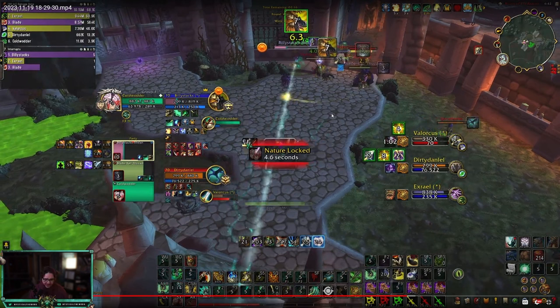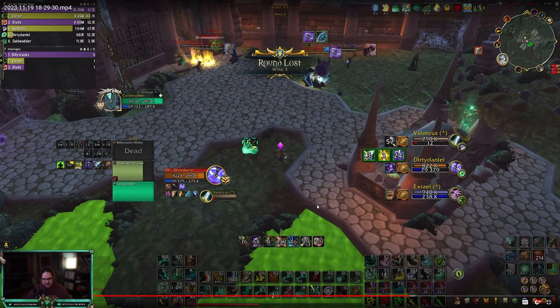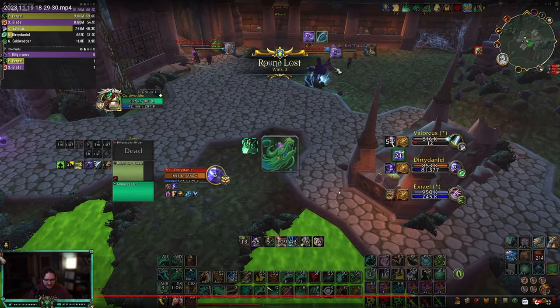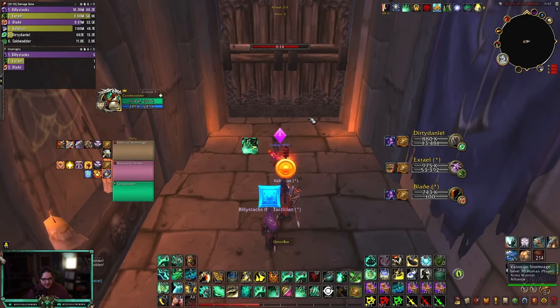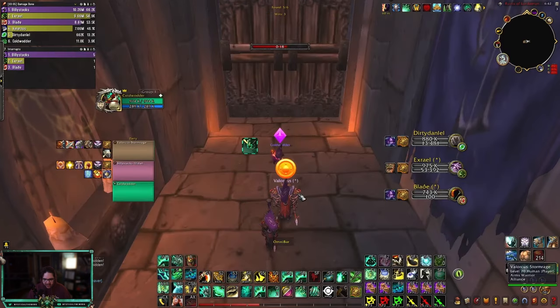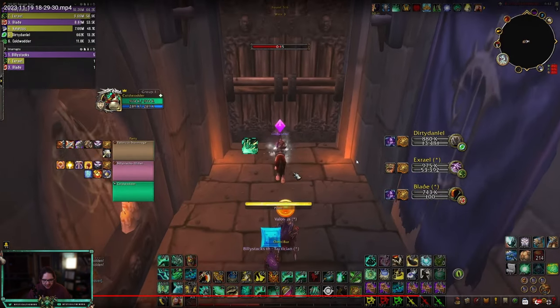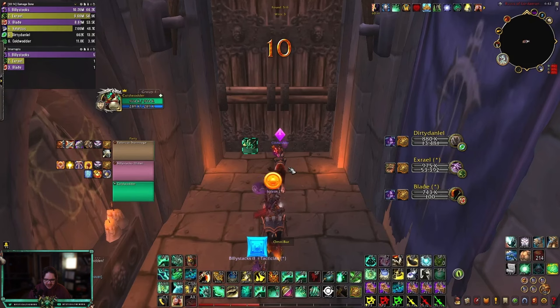I don't think this getting kicked lost you the round — I think that overlap did. But obviously, if you have Zen Focus T and the Warlock has a kick, press it. I also have the tendency of trying to juke people when I really don't have to, and I don't know why I do it. He is playing Sank — he just doesn't use it. He sat an entire Fear with no Sank, which is sad. So we're playing Zen Spheres again — I would definitely play Disarm for the Marksmanship Hunter.